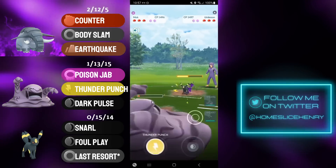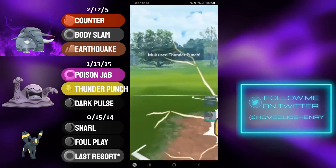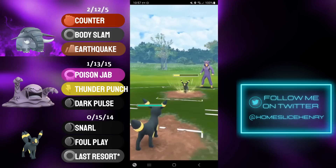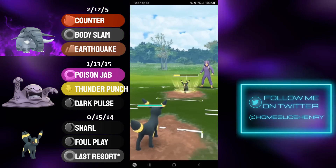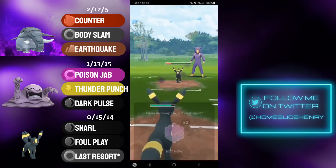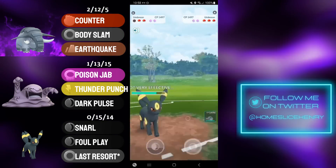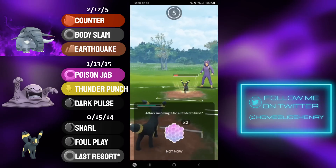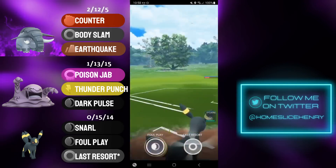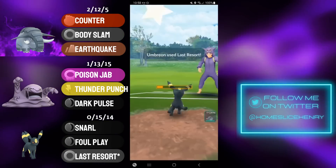Thunder Punch is going to connect. My opponent continues to farm, well over 100 energy, so they're just looking to leave with energy to threaten the Donphan. But I'm just not going to let that happen — I'm bringing in my own Umbreon. Odds are they blind through the Foul Play here, which they did. It turns out they are running Psychic on their Umbreon, which is terrific news for me, as their energy just goes absolutely nowhere. They're firing off Foul Play after Foul Play, and I'm finally going to go for the Last Resort to make sure to get rid of that Umbreon.